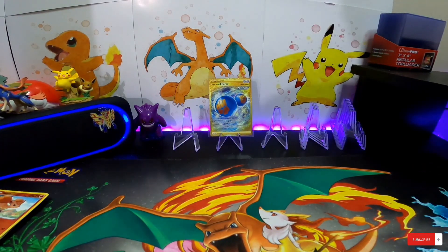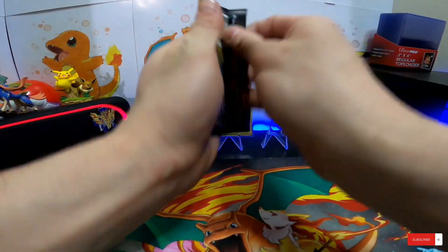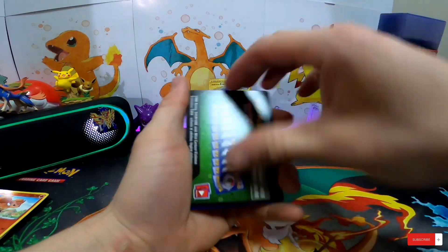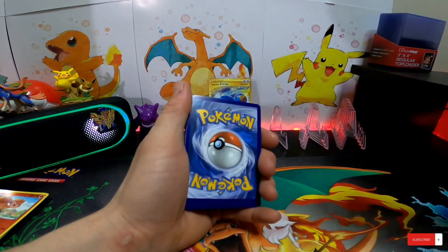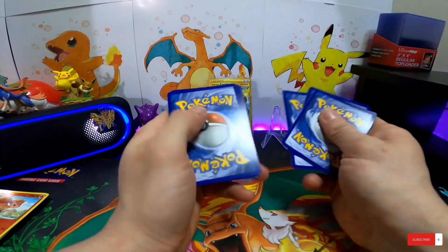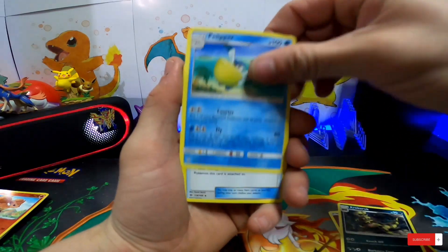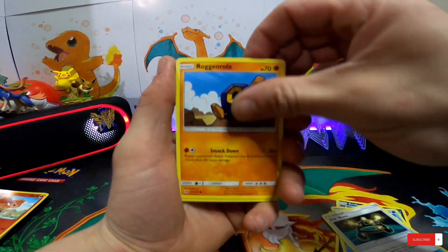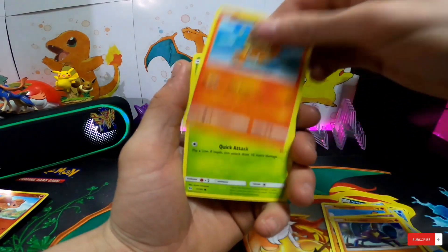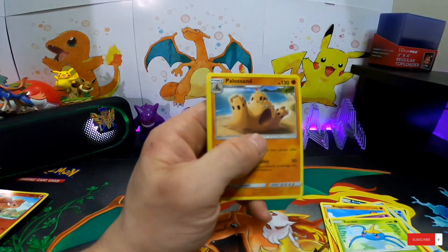Let's open up the Sun and Moon pack. Green code card, that's all right. Pelipper, Exp. Share, Crabrawler, Growlithe, Skrelp, reversed Psyduck, and a Poliwrath.